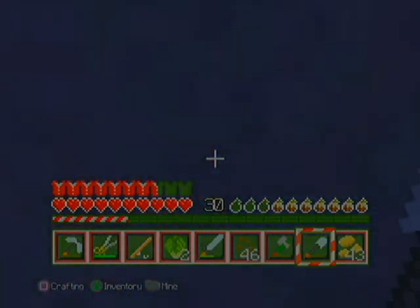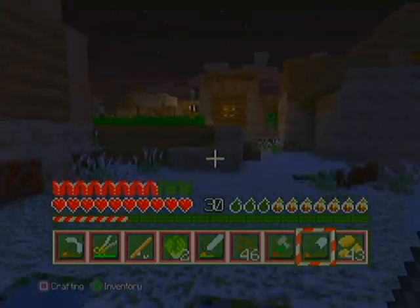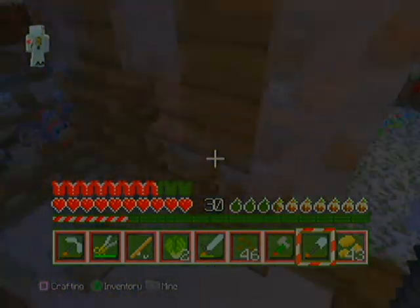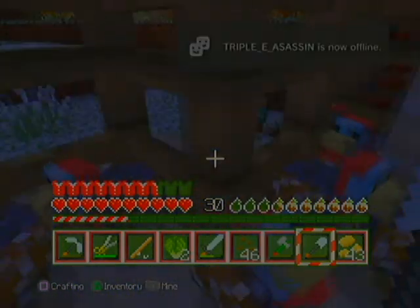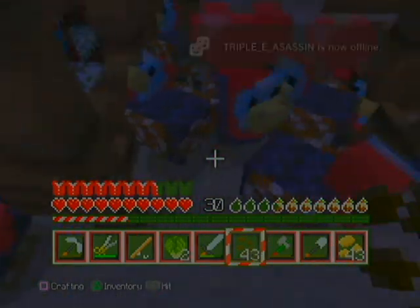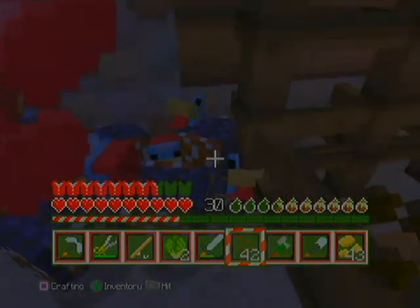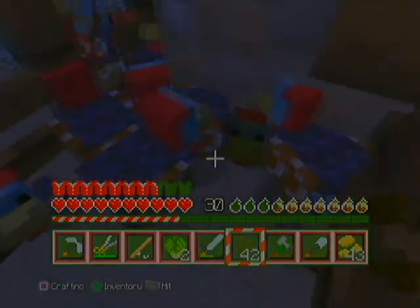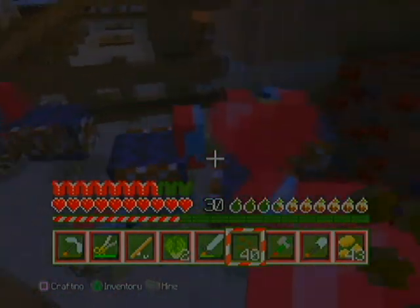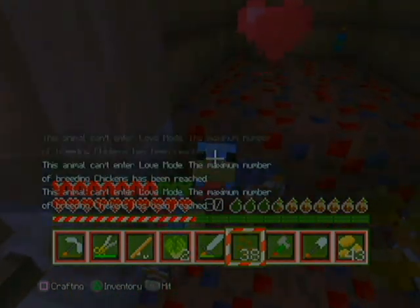We're going to patch up this whole area and make it flat, but we've got a lot of work to do in this world. Another tip: building your house or first survival building next to a village helps, because there are already farms set up and you can get wheat, potatoes, and other crops to keep reproducing. You don't have to go that route, but it is a nice tip on how to improve your farming.